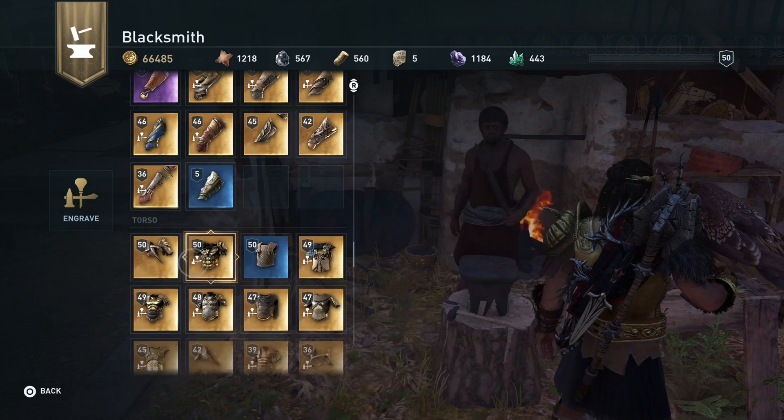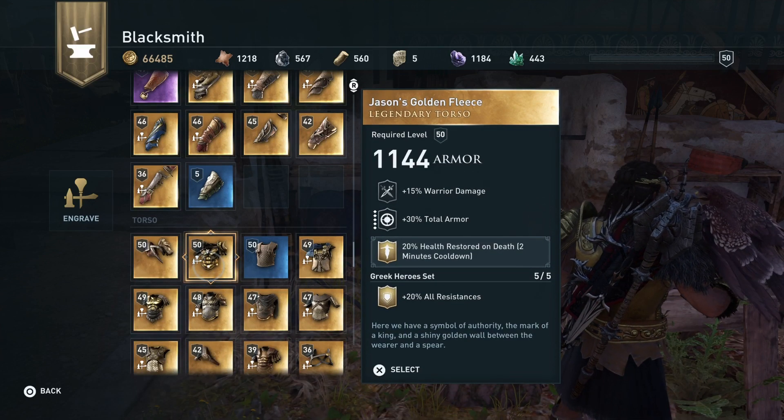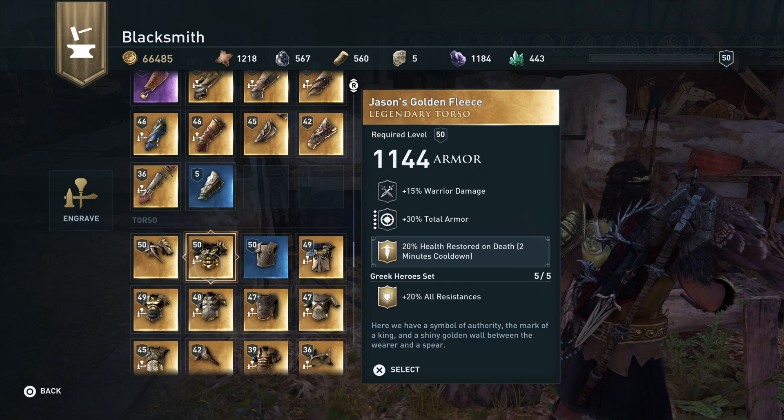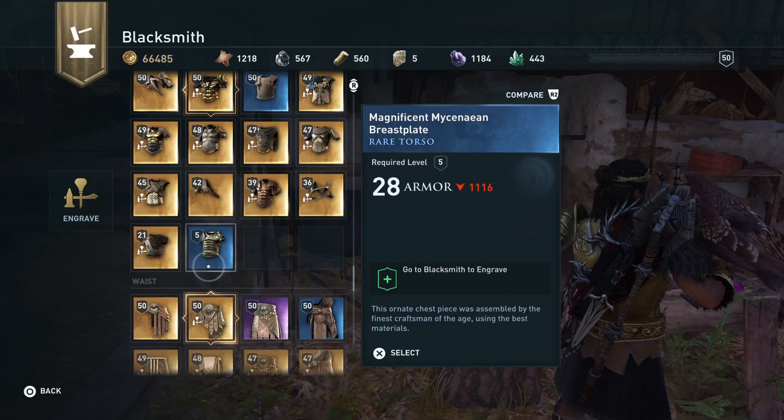If you don't fight you won't get any adrenaline, so when you assassinate someone you will get three bars of adrenaline. Put that engravement on the chest piece.